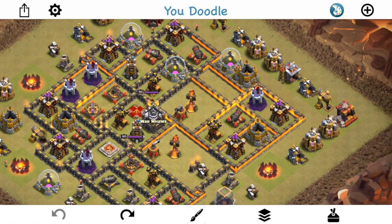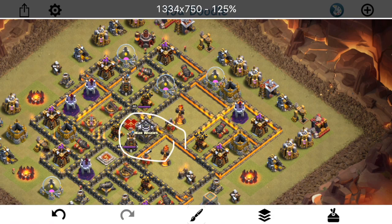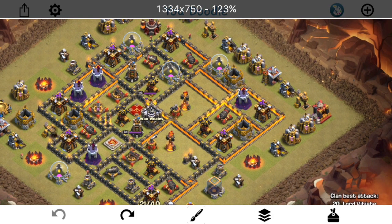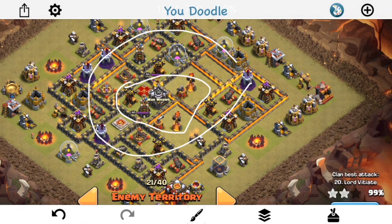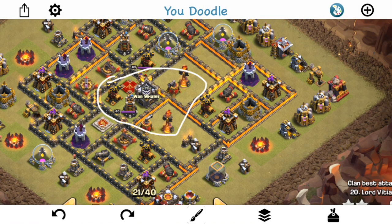As the defender, you don't want the attacker to use a Kill Squad or Queen Charge to take out your King and your Queen. You also don't want them to clear out the core too easily, which would allow their Hogs to go in a nice ring around the base, all covered by one Heal Spell at one time — meaning they're narrow enough that they all fit inside a single Heal Spell. The core of this base is basically this triangle area in the middle.